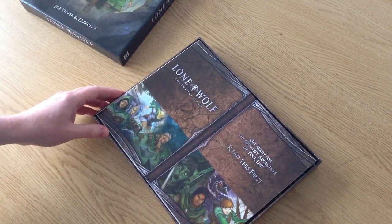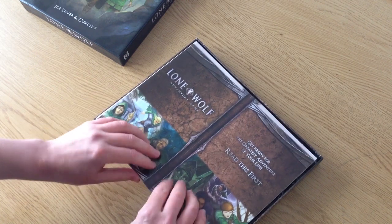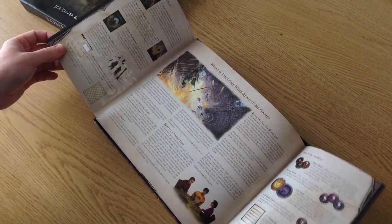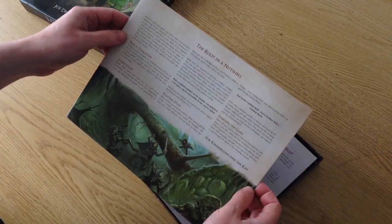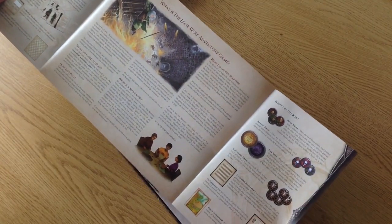So straight away on top you have this gatefold — 'Get ready for the greatest adventure of your life. Read this first.' And that opens up and tells us all about the Lone Wolf Adventure Game. Summary of the rules on the back. This gives us a summary of all the contents.